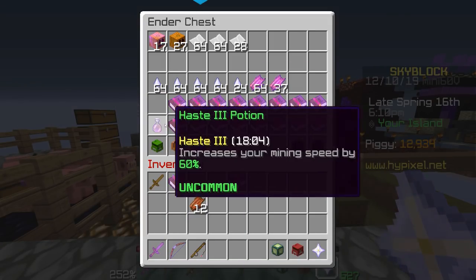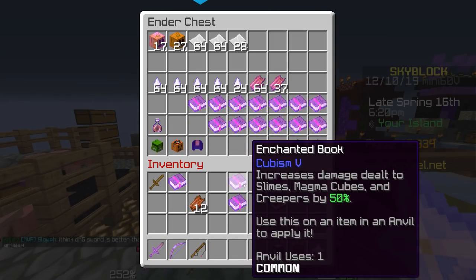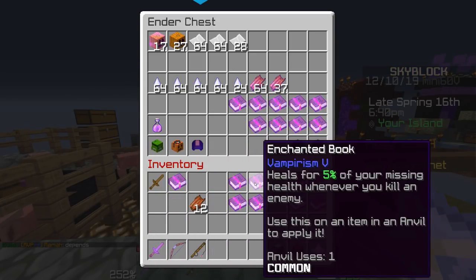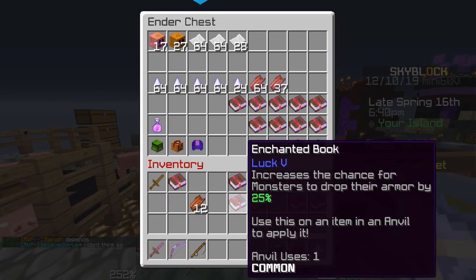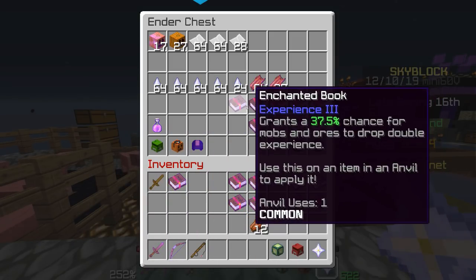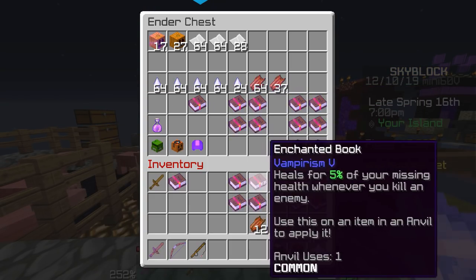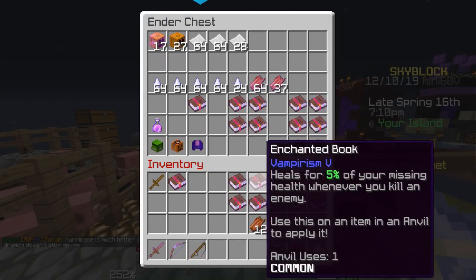If you combine these two books, then these two books, you're going to have two anvil uses, two anvil uses — combine them again, three anvil uses. And then if you did that again and combined these four and these four, that will make a four anvil use book, which would start to cost almost a hundred levels to add to a weapon. And the problem is you can't then take another eight enchantments and combine them together to make a five anvil use book, because once you do that it will cost like 180 levels just to add it to a weapon.